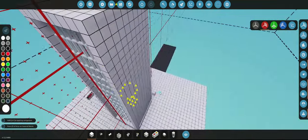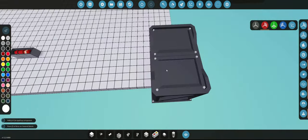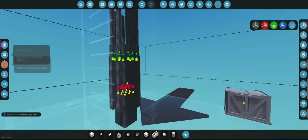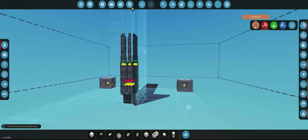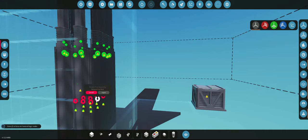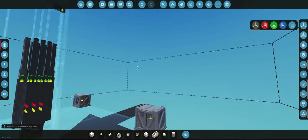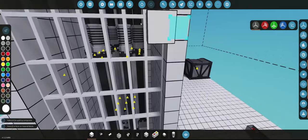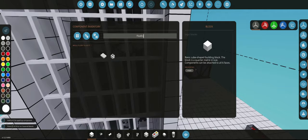We're going to get a battery — just one large battery. We're going to put that in the corner somewhere. Now we're going to get a fluid spawner. It doesn't really matter where you put it. We're going to put fresh water.